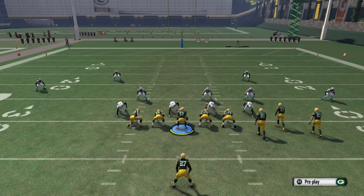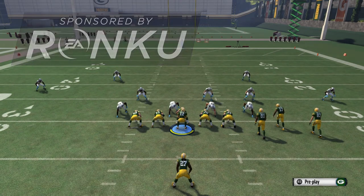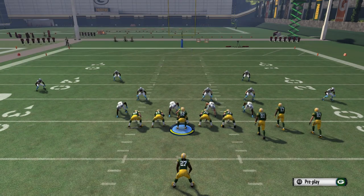Hey, what's going on guys, Clickwood here back again bringing you guys another Madden 16 video. If you don't recognize this formation, this is something that was very prominent in Madden 15 — this is the formation that you could run PA End Around in. PA End Around was obviously one of the more overpowered plays from Madden 15, and yes, EA actually did go in and fix this play, or so we thought.